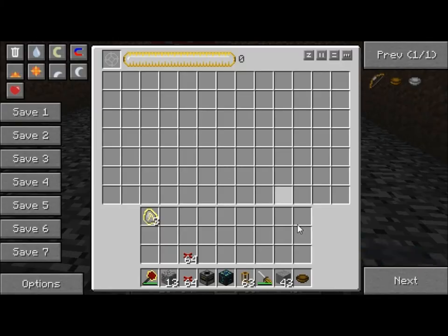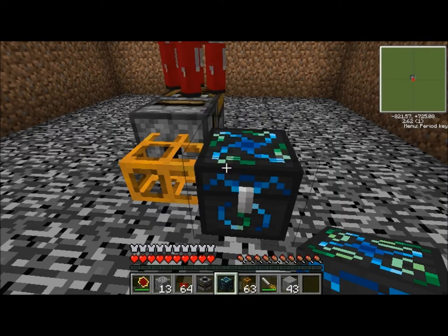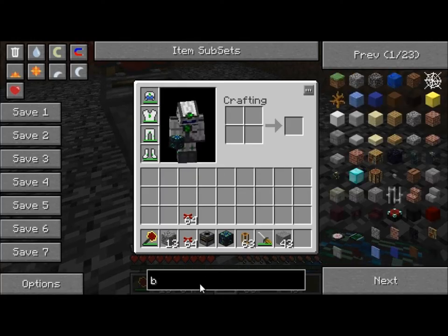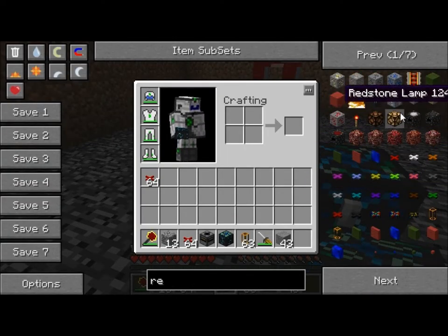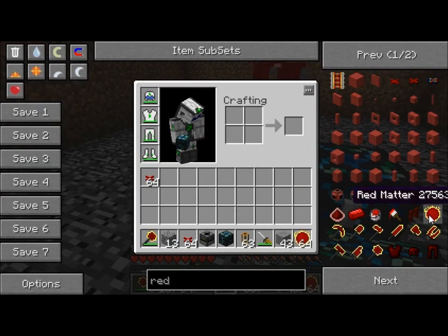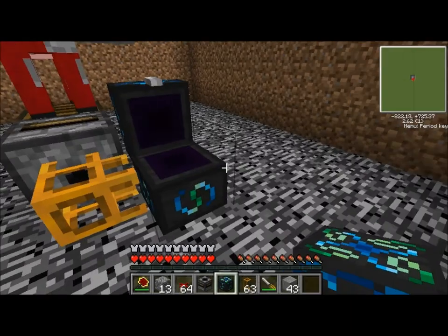Now, for this to work pretty much 100%, you are going to need this entire thing filled with balls. So it does take a couple diamonds, or whatever, but not too much that it's going to kill you. So there we go — there's tons of red matter.